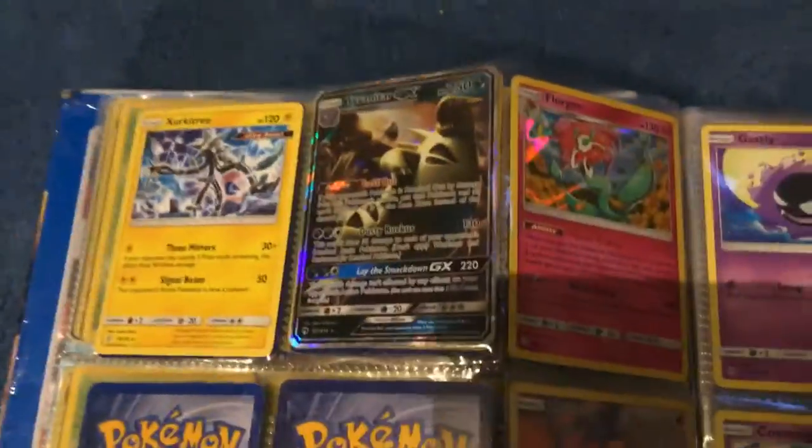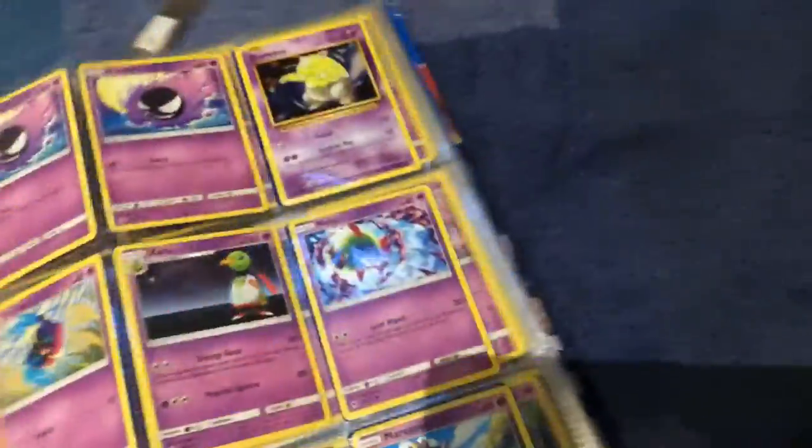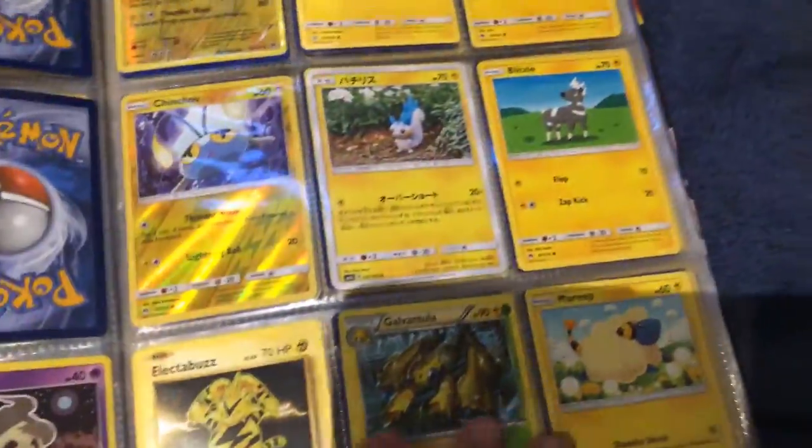Zarkatree, Pariah, Farfetch'd, Torchic, and Celebi — and then a bunch of other cards you don't really need to worry about.